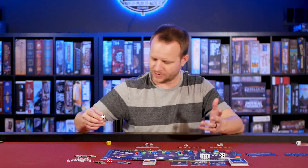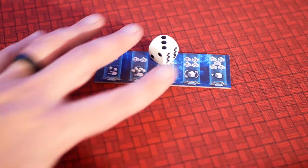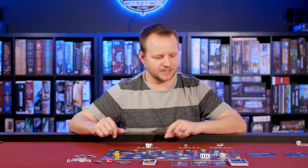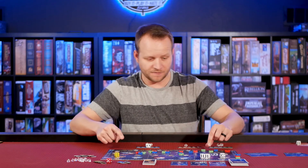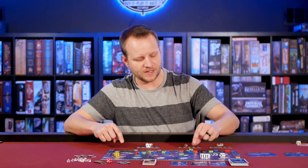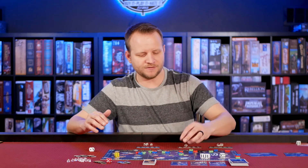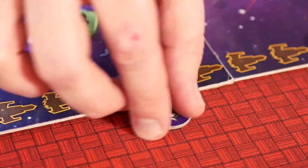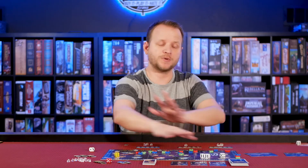In very Yahtzee style, you roll your dice, place them where you want, then re-roll remaining dice and place again. You can also place a die onto your tech card to gain a crystal, which we'll talk about in a minute. For example, you might move one space here, one space there, five spaces on another track — crossing a milestone earns you a crystal. There are also hidden tokens worth one to three victory points that you collect when you cross certain spaces.